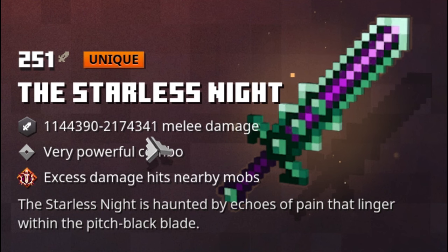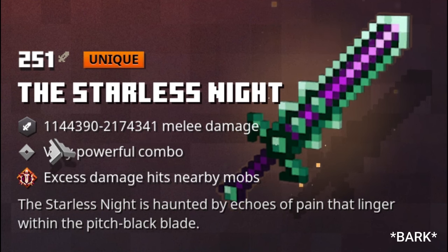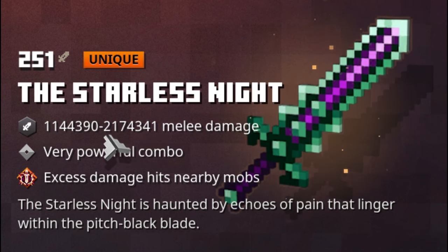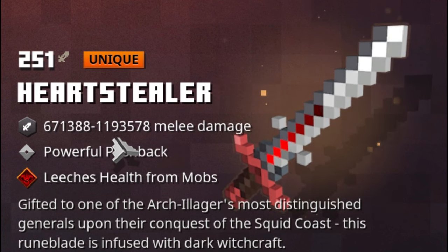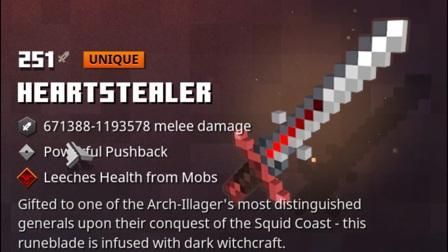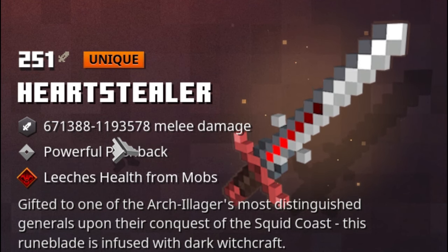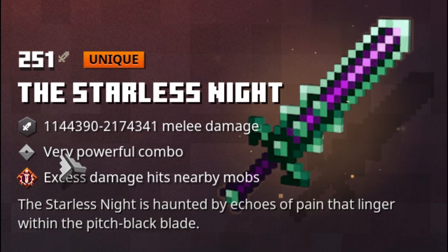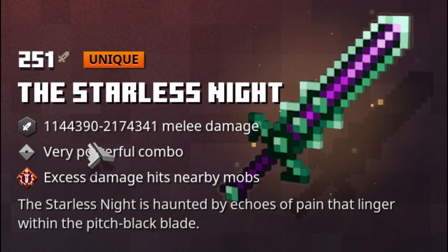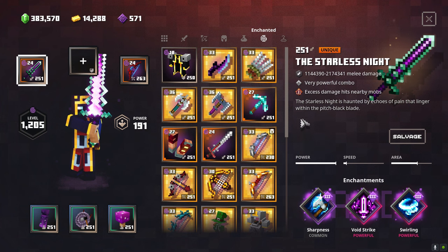When you look at the melee damage normally, you can see we start at 1,000,000 and can get even a little bit past 2,000,000. On the Heart Stealer, we don't come anywhere close to that. This is a really hard-hitting weapon, but the downside is that it's slow — but we can fix that.